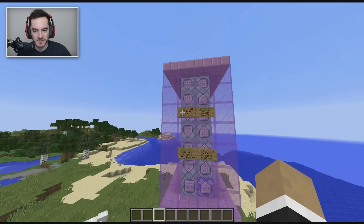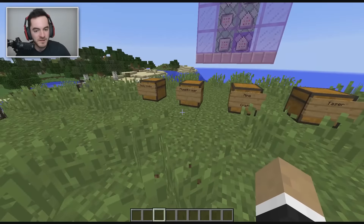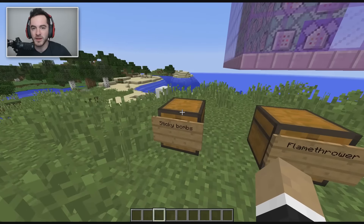This is a single command block creation called Modern Weapons by the Red Engineer. It adds four new weapons to the game, totally vanilla. All you need is version 1.11 and the command, which will be linked in the description. We'll start off on the left.